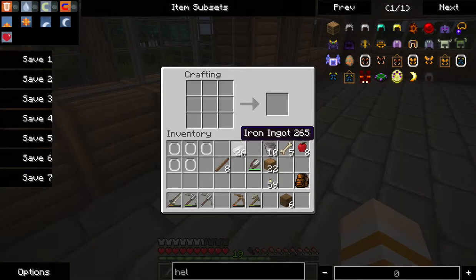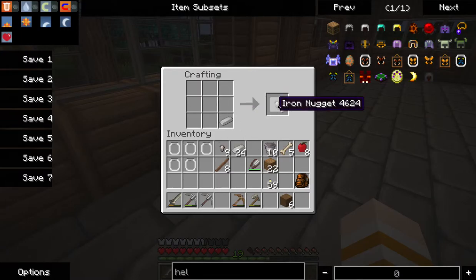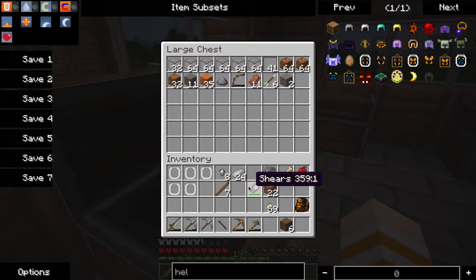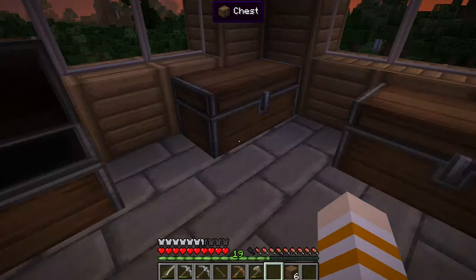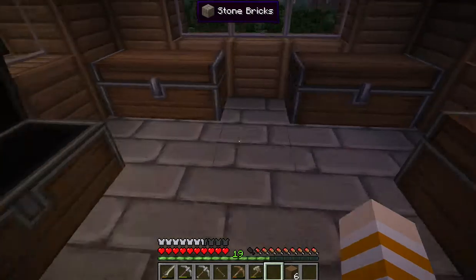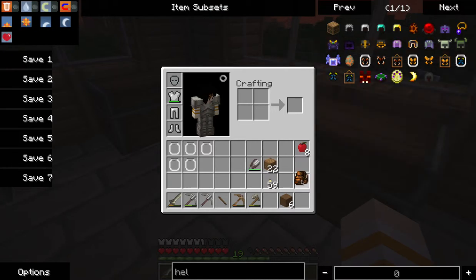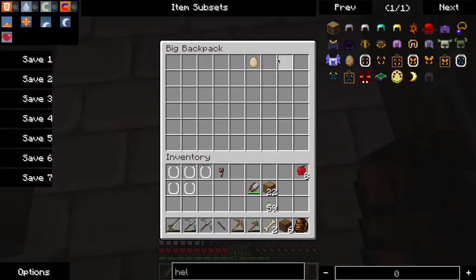We need an iron capped wand. Iron caps are made from iron ingots, so that's good. We can take some iron and sticks and make those. Let's get this going - I don't have enough, let me do one more set. We get two iron caps and then another iron cap. We also need a lot of books, ink sacks, and other things.